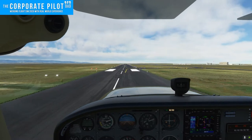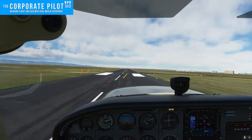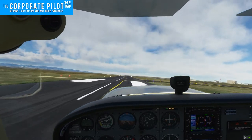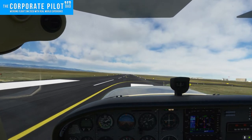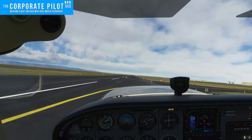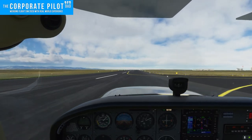On final approach, I personally crab into the wind. During the flare, I will use rudder and aileron in combination to make the centerline of the airplane parallel with the centerline of the runway. As you slow down, fine adjustments will need to be made to maintain the centerline. I'm actually using full rudder right now. I can turn into the wind, but if I do that, the centerline of the airplane is not going to be parallel with the centerline of the runway.